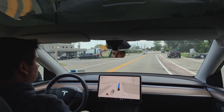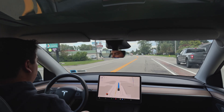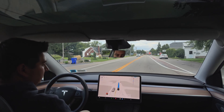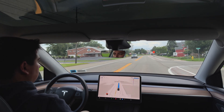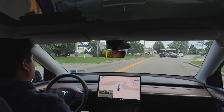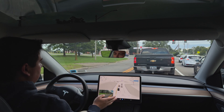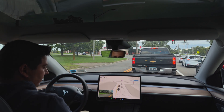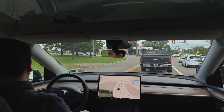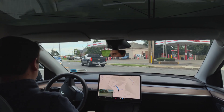Pretty good so far, other than that light still causing issues. Hopefully that gets back to the team with those disengagements — hopefully that data will get sent over and they'll be able to review and fix that mistake. Now we do have a protected left here, so this should be pretty easy for the car. Further ahead we also have an interesting merge situation — or a light — where depending on whether there are cars, it should go around or continue straight. A lot of humans don't even know what to do there. It's kind of a 50-50 if FSD gets it right, but that's the same as a human.